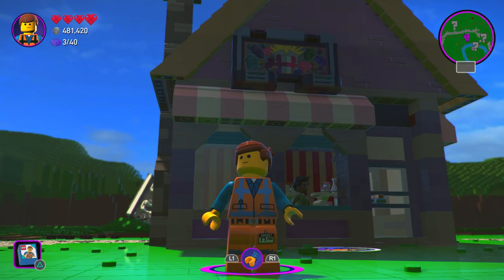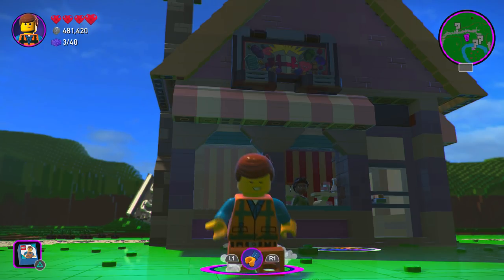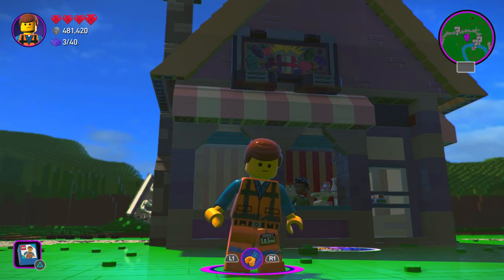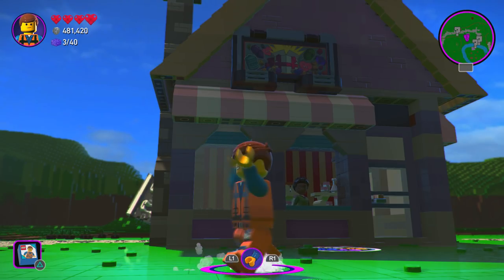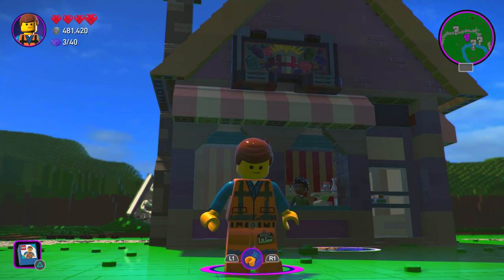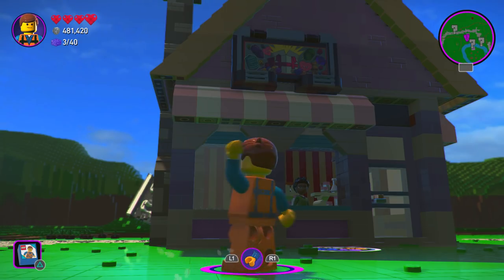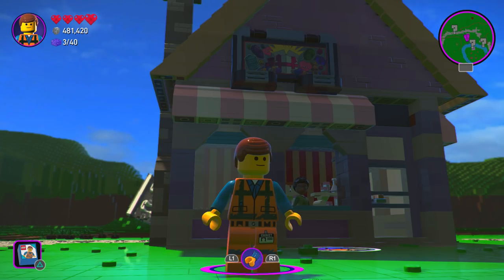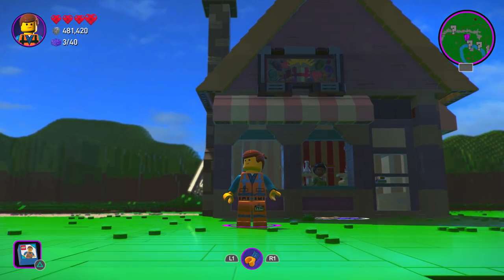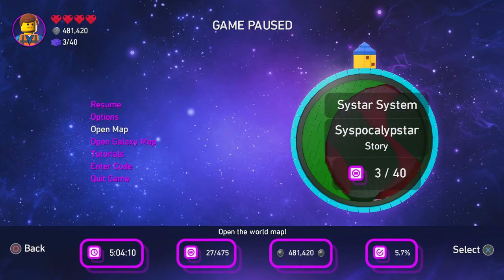What's happening everyone, Gaming for Life here. Today we're going to be doing all 27 cheat codes and unlocking them. There's one we got from McDonald's which is actually in the game, which I find a little weird. There are rare relics, character relics, construction relics, and stud unlocks. We're going to unlock all 27 right now.